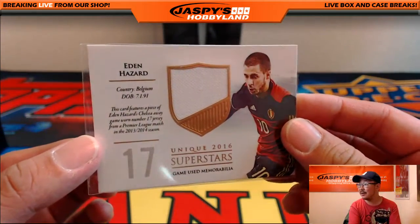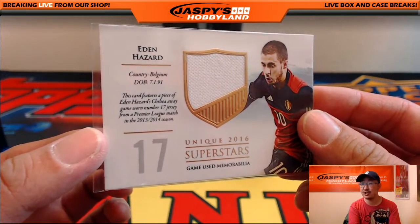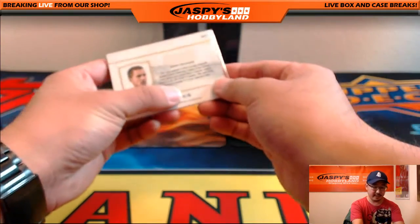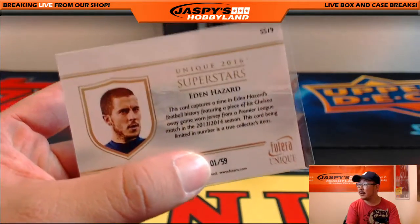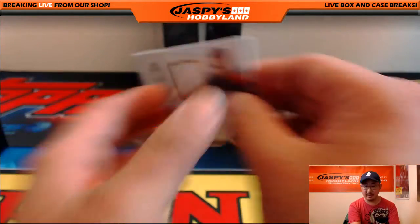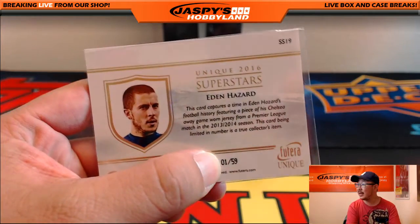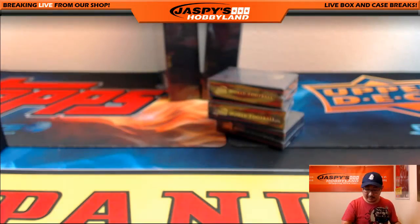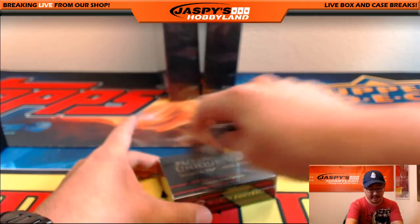The hit? Nice — Eden Hazard. So this is a piece of his Chelsea away shirt from the 13-14 season. Now if you look up that code on Futera's website, it's 1 out of 59 — you'll get more information, I think you may get the actual game it came from. So there's a lot of good information there. Letter E going out to Sean Wanner. Nice one, Sean.